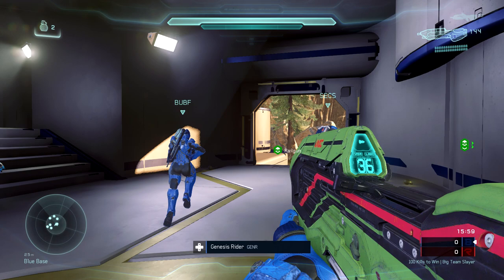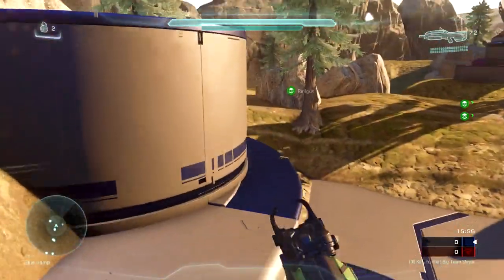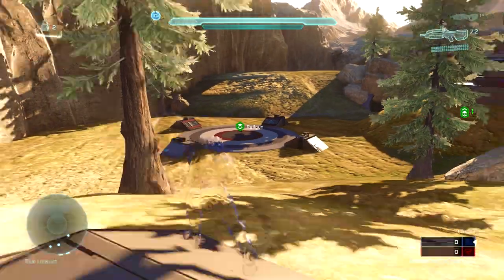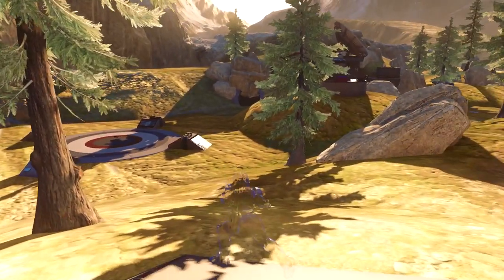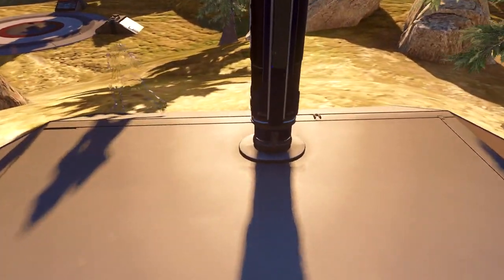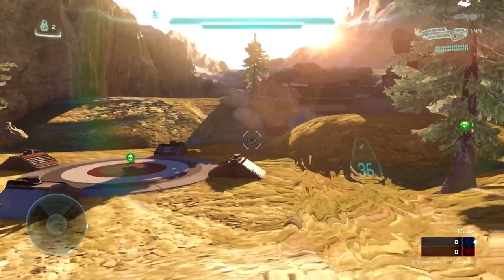Without further ado, let's get into this gameplay. I'm going to start by sprinting for the camo. I like to rush around this little edge to get to it just a little bit faster. I hold down the pickup button to pick it up, then crouch here for a second to let the camo congeal around my armor before I push out. Sometimes players are really offensive with pushing up and trying to shoot or nade you off spawn, so I'm hanging behind this pillar so they can't shoot me and reveal my location.